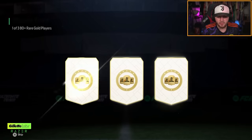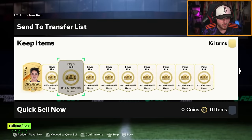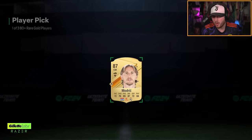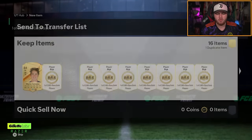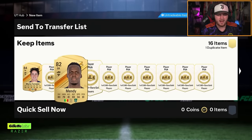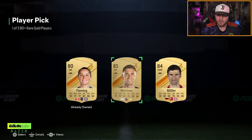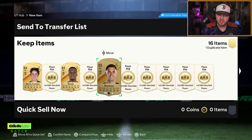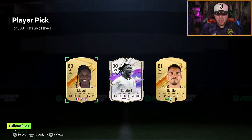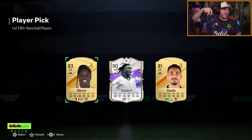We're on my second account now with a bunch of player picks to open. We are getting something good or I will cry — I'll cry on video right now. You don't want to see a grown man cry. But we get ourselves Future Stars icon Seedorf! I'm telling you, you threaten to cry and you get stuff.